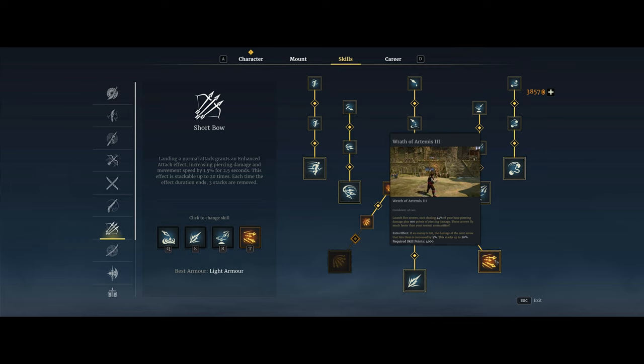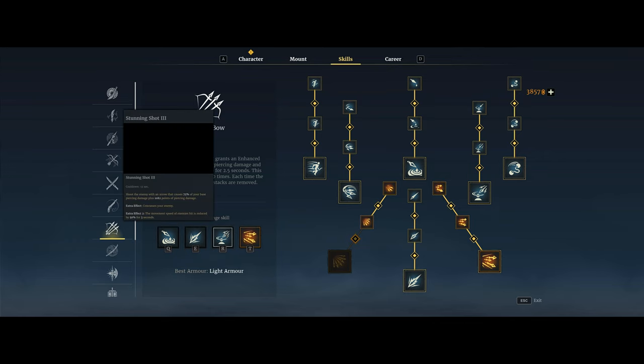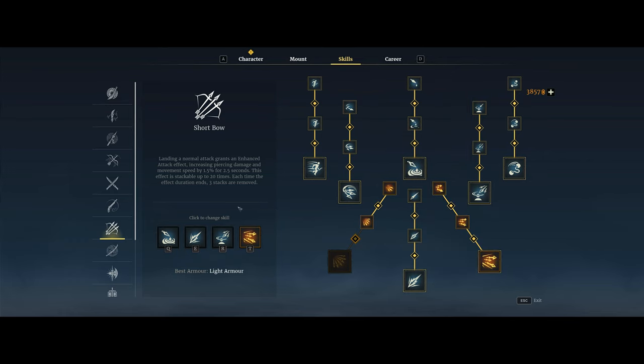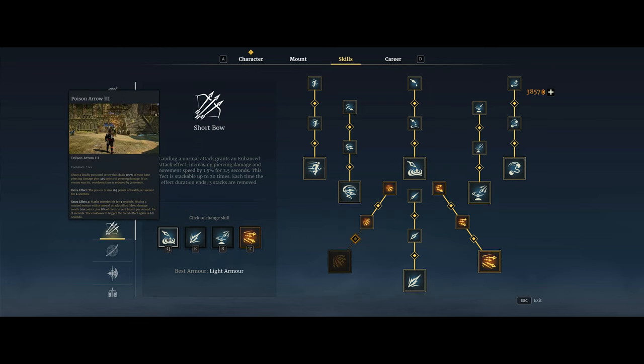For piercing damage I take Wrath of Artemis, not Angry Hornets like a bleed build would. You can hit all five shots on someone if you stun them first with Bola or Stunning Shot. I take Stunning Shot instead of Bola because it scales better on piercing damage, it's easier to hit at longer range, and it leaves enemies in a crouch position that makes headshots much easier to line up. I also take Steel-tipped Arrow and Poison Arrow to weave in with normal attacks for extra damage.